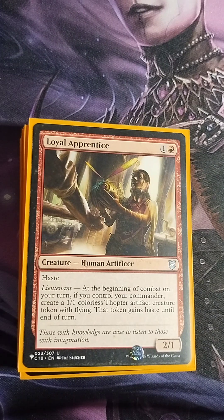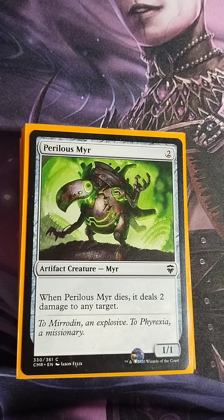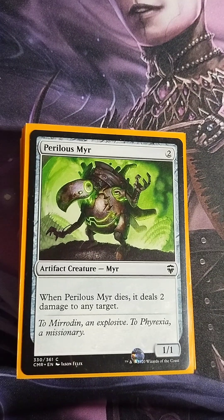Loyal Apprentice is a great card because it creates free chump blockers every turn as long as you control your commander. It's a 2/1 with haste and Lieutenant — at the beginning of combat on your turn, if you control your commander, create a 1/1 colorless Thopter artifact creature token with flying that gains haste until end of turn. More sacrifice fodder for Farid. Perilous Myr — two colorless, 1/1. When it dies, it deals two damage to any target — great sac outlet and pinger in one.